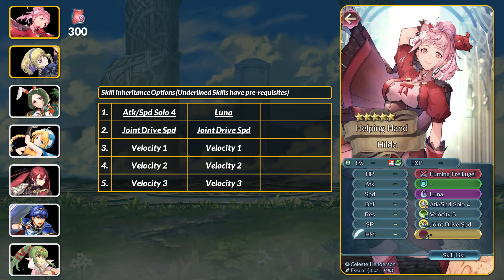If you would like a good dodge skill, you can also grab Hilda's other two skills. Attack and Speed Solo 4 is not that great, but you can get the tier 3 from Summer Male Byleth. Joint Drive Speed comes from Drive Speed 2, which is on only a good amount of free-to-play units like Totu. If you have another tier 4 A skill, then you could skip Attack and Speed Solo 4. That is a lot of grails and feathers for a somewhat outdated A skill.